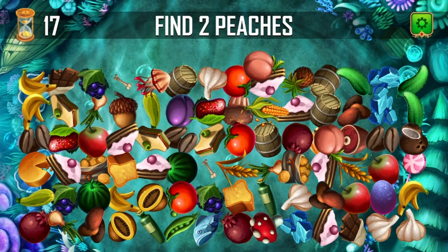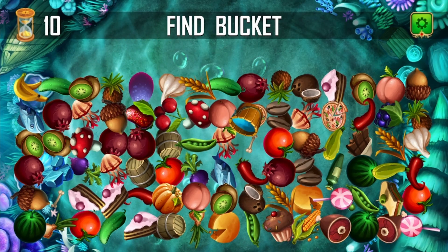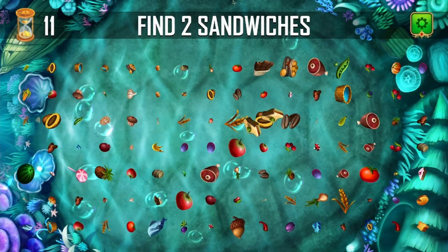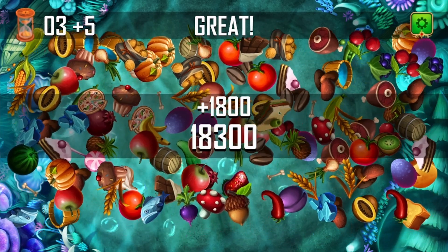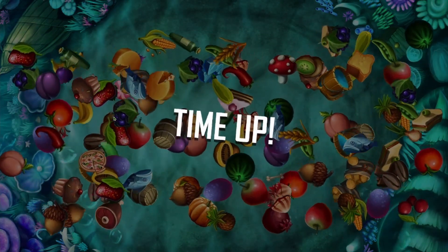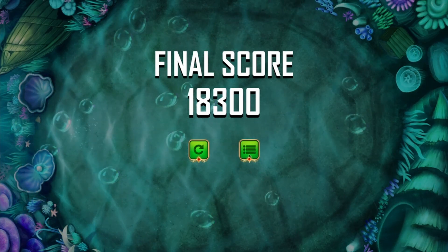Peaches - find two peaches! You gotta click on it though. Good job! Find a bucket. It's kind of interesting, it wiggles. Find two sandwiches - look at that, they're right on top of each other, how very considerate of them. Find the pizza. I'm super excited because of the time. Final score - oh, it takes you back. Well, that was pretty good.